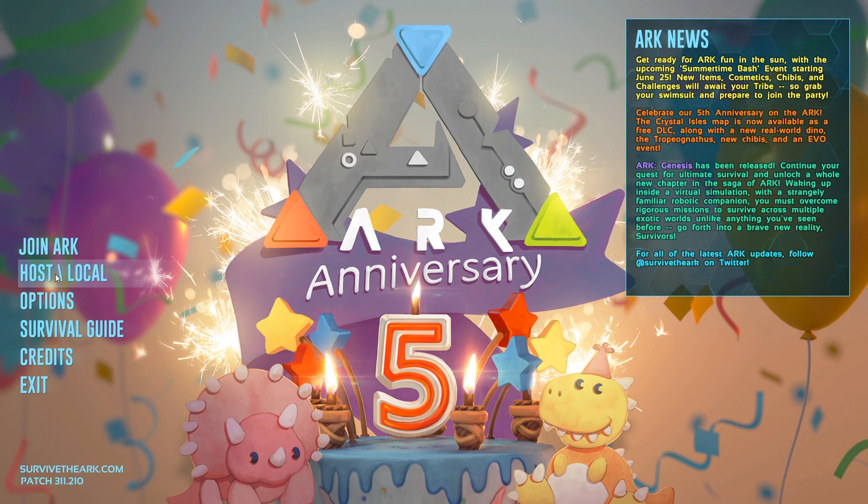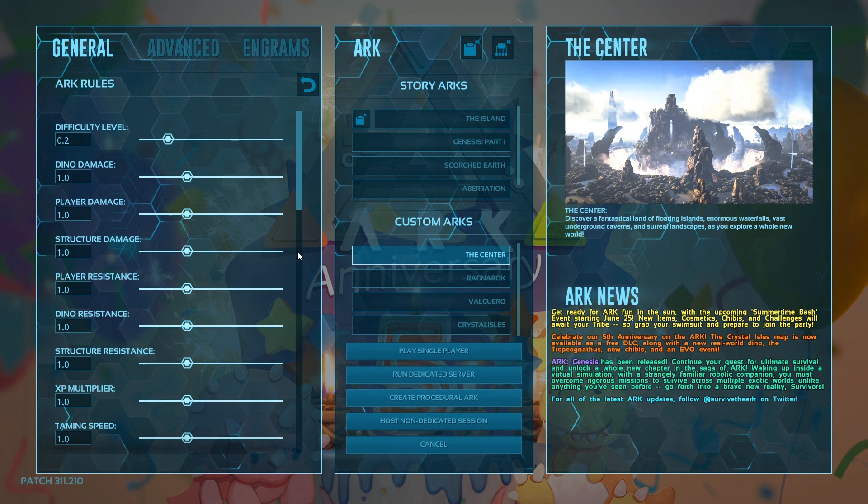Then you want to go over to Host/Local — this is for both you and the person hosting. You want to go to Host/Local. The person hosting, your friend, will click 'Host Non-Dedicated Session'.